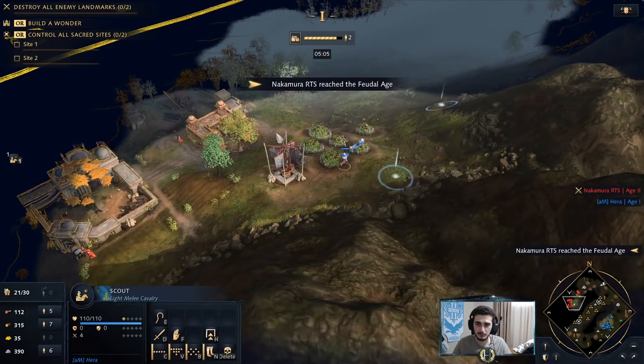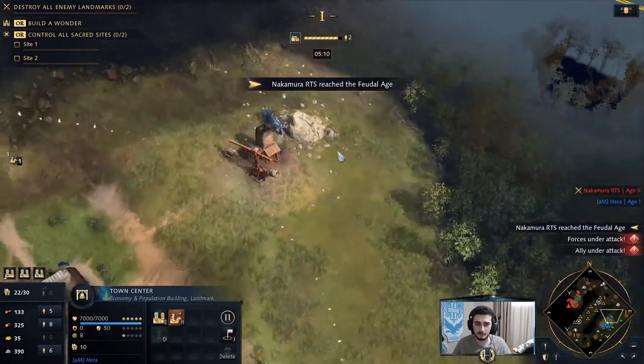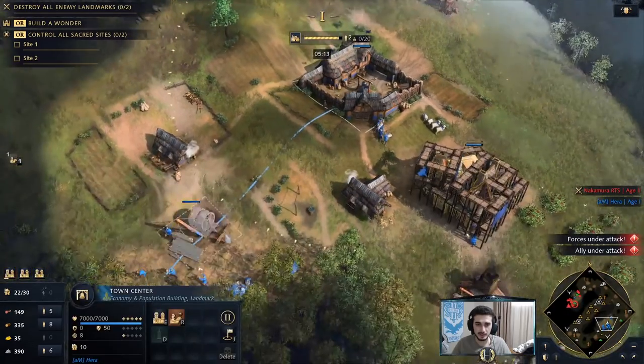He's got a barracks and he's already walling this side. So like I said, I'm not really worried about putting any pressure. Let him wall — I'm just gonna boom it out, and I'll be ready for the mid and late game here.